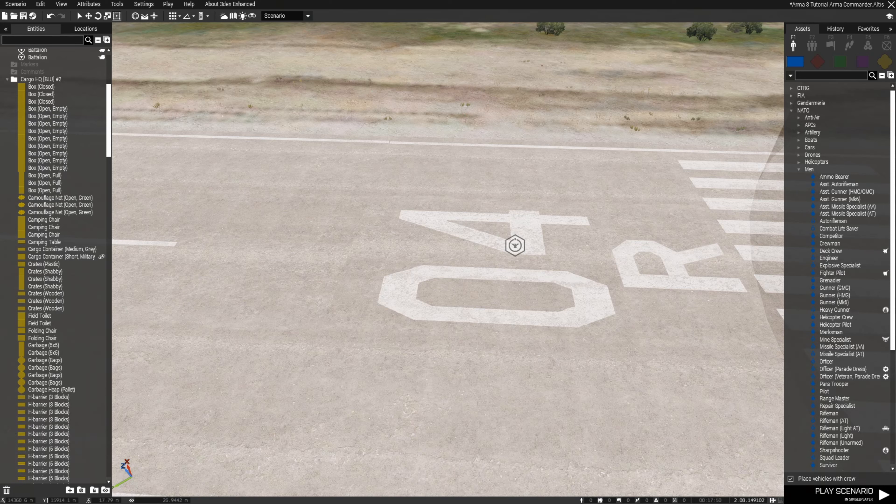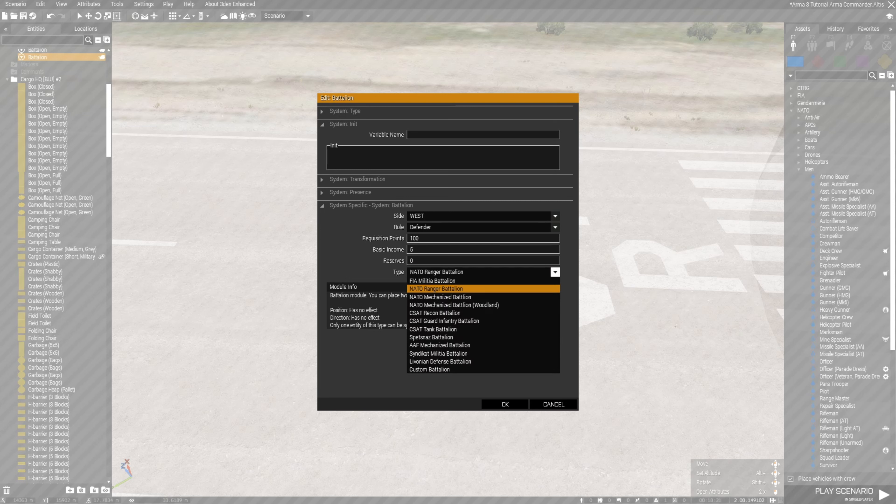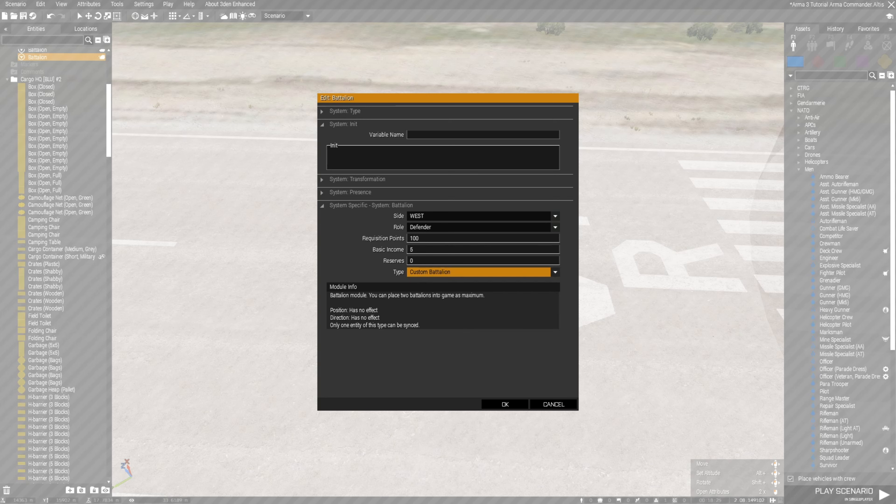To set up the custom battalions, find your battalion module — which from my last video would be the little eagle icon — and go ahead and open it. We're going to leave everything alone except the Type. Under the Type, you would go find the Custom Battalion and hit OK.